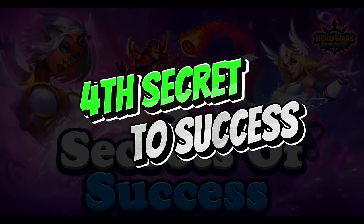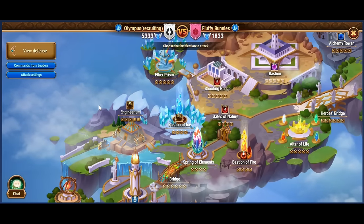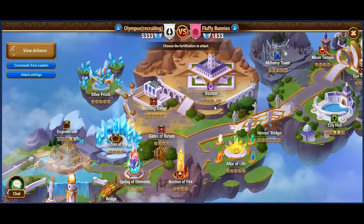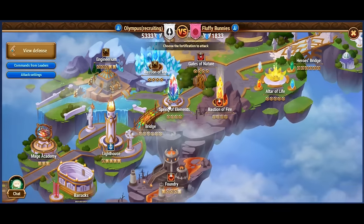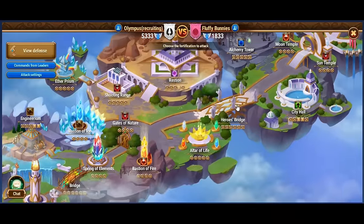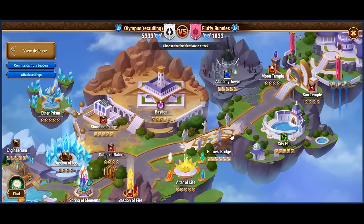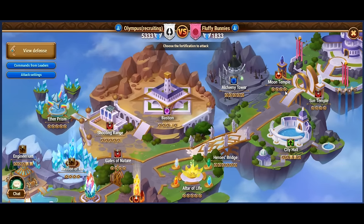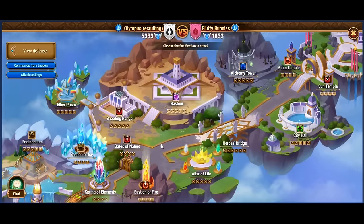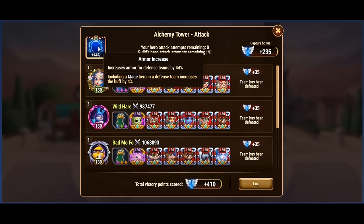The fourth secret to success in Hero Wars emerges from the Clash of Worlds game mode, where guilds from different servers battle it out for supremacy. Understanding the buffs applied in specific buildings is crucial for crafting effective offense and defense strategies. In Clash of Worlds, there are seven buffed locations for heroes and five buffed locations for titans. For instance, the Alchemy Tower boosts armor by 4% for every mage hero deployed.